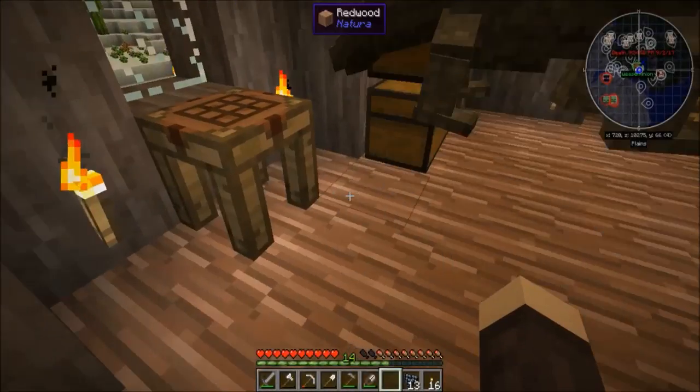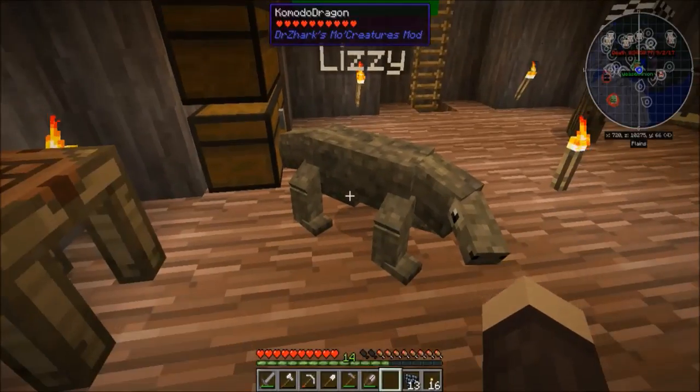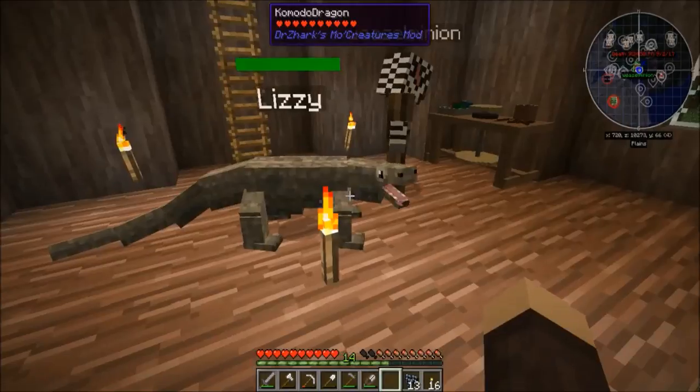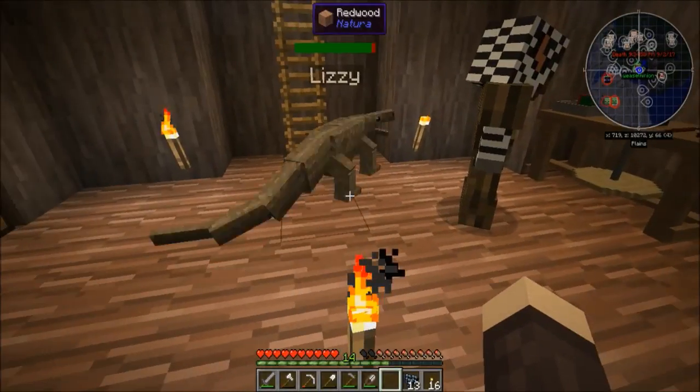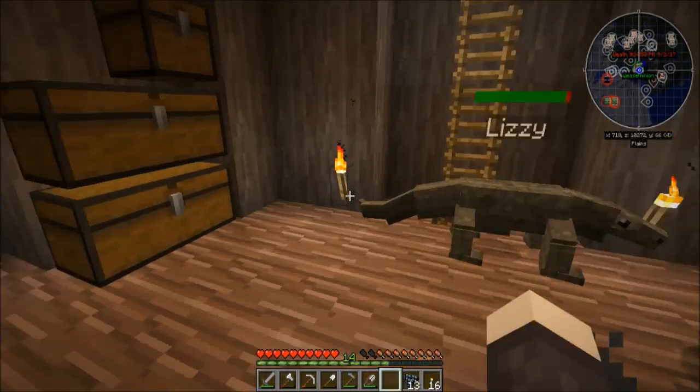This is exciting! So I hatched a Komodo dragon thinking that when it's older I could probably ride it. No — she just takes up space. As much as I love you, don't hiss at me. I accidentally punched her. I'm sorry, Lizzie.